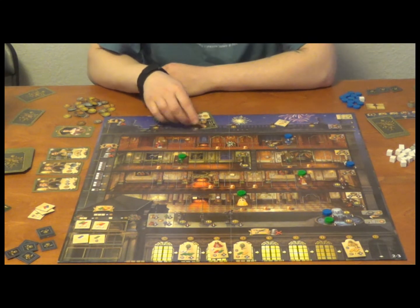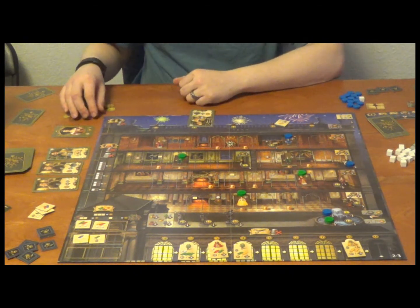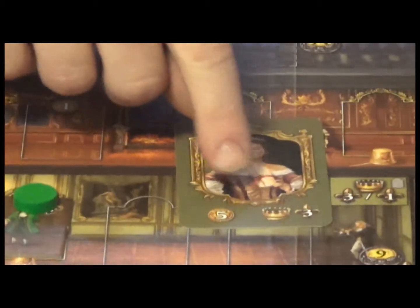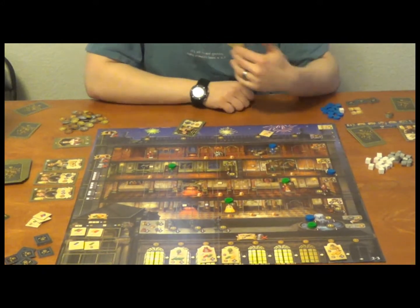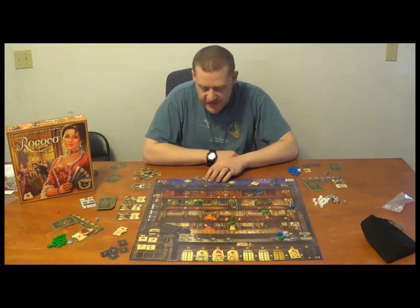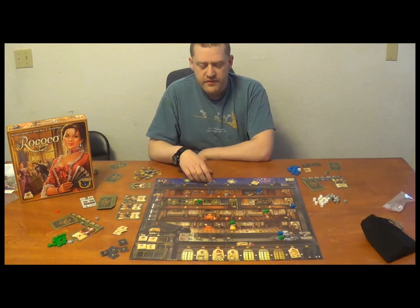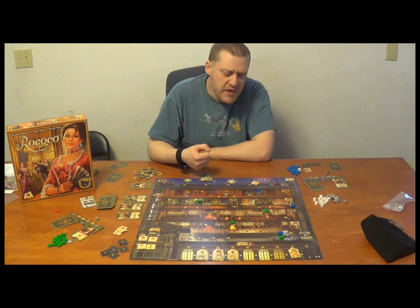That should give you an idea of how this game flows. You have many actions to choose from: acquiring the queen's favor with a journeyman or master for five coins or three end-game points, hiring workers, getting fabrics, lace, silk, decorations, and more. There's a good amount going on here, but not so much that the game is difficult to teach — which is an issue I've had with some of the meatier euros. I would call it medium difficulty, not a Le Havre or anything like that. It also has a medium play length, which is nice.